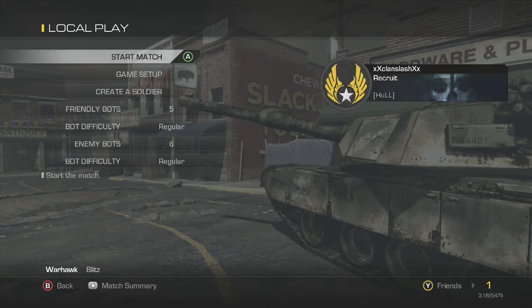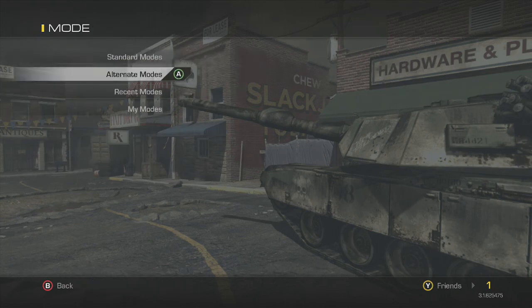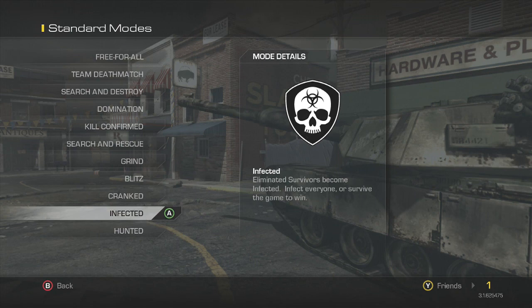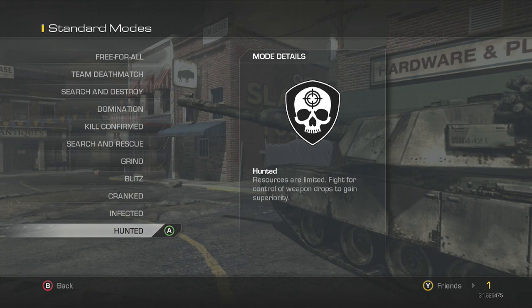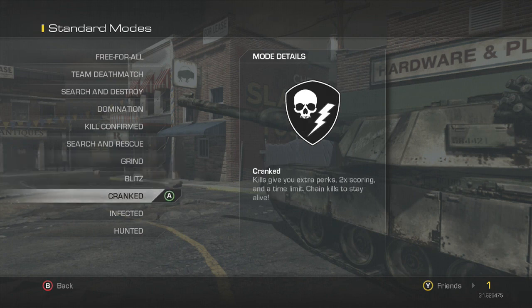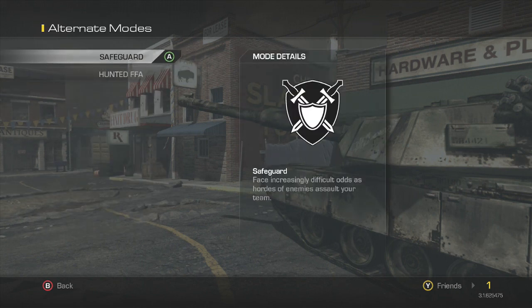I'll show you a few of these game modes just by talking through them. You got standard mode — Grand Blitz, Cranked, Infected. Infected's really fun — it's kind of like Modern Warfare 3's infected but more official than it actually was. Hunted: resources are limited, fight for control of weapon drops to gain superiority. Basically what will happen is you'll have a free-for-all with your team — team battle — and you'll get drops, and whoever gets them first basically gets them unless you die. Watch out if you're going to play that game mode. I don't really like Cranked so I'm not going to play it unless you want me to — just leave a comment in the section below.